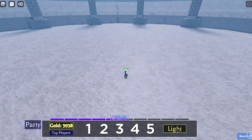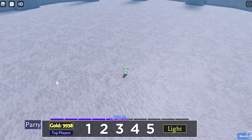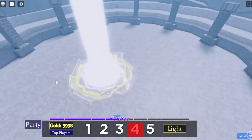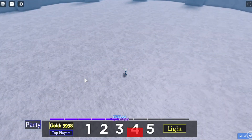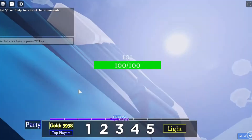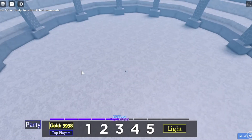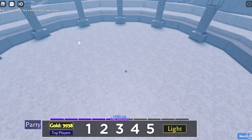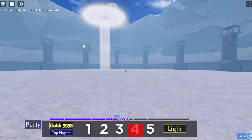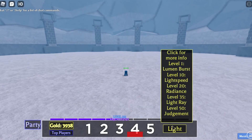Next is the Light Ray — this one requires level 35. Let's click four and boom. This one is even cooler. It creates a circle beam that shoots down to the ground with a nice effect. It follows wherever your mouse goes, so if you want to attack someone over there, click number four and boom — you're hitting that person with a laser beam that's been teleported to that location.